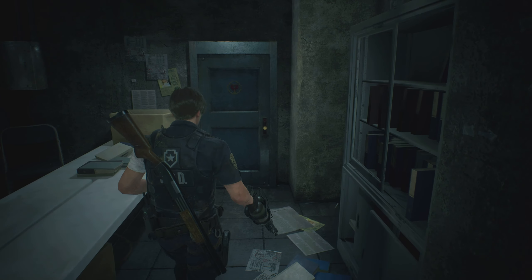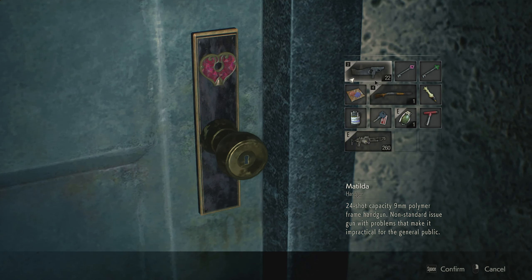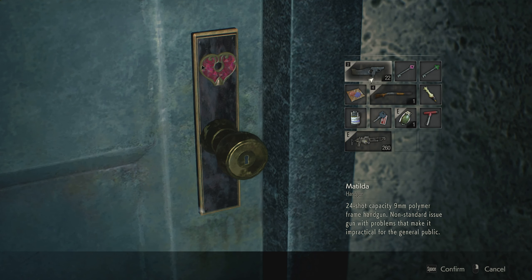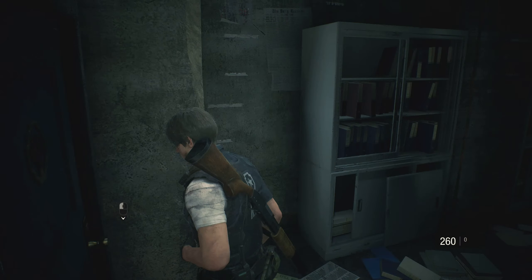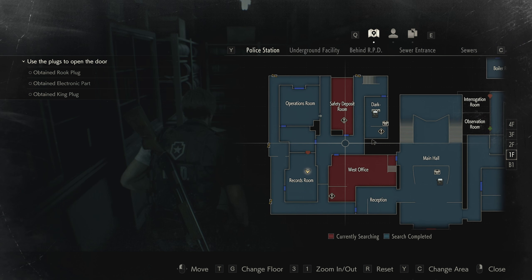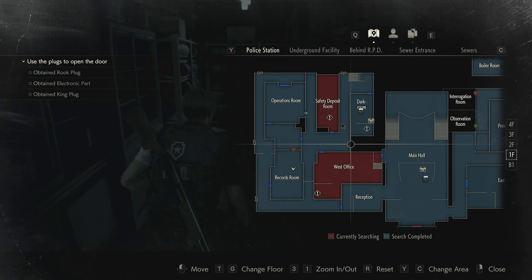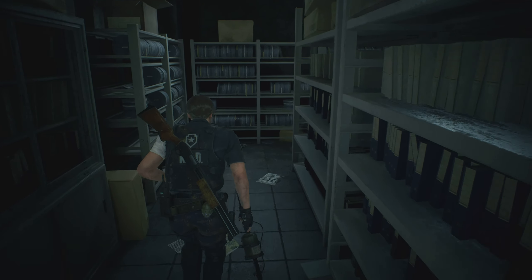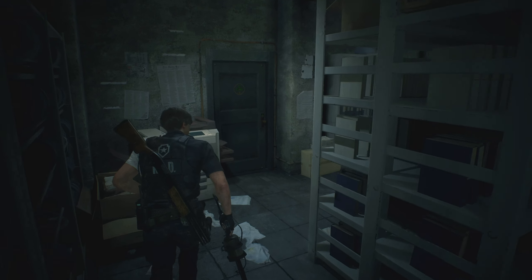Let's open this. Oh, I thought I could — wait a minute, the safety deposit room is still missing a piece, so that's no use. But I can go to the west office, that safe is there. Let's just go to the west office then.